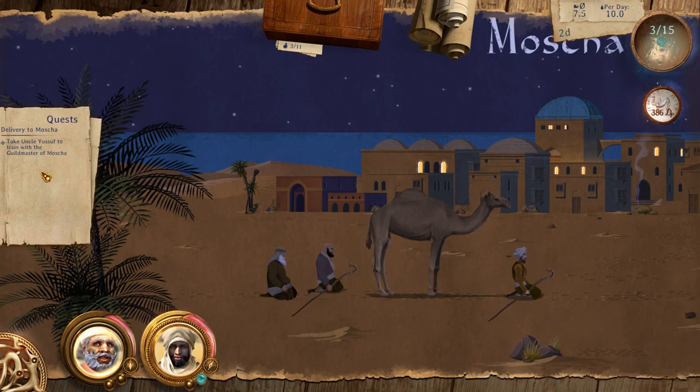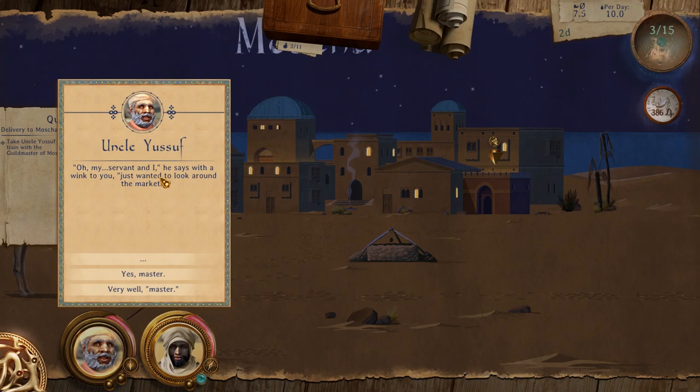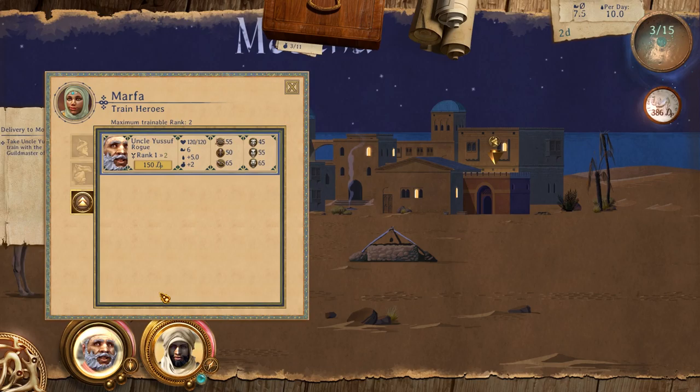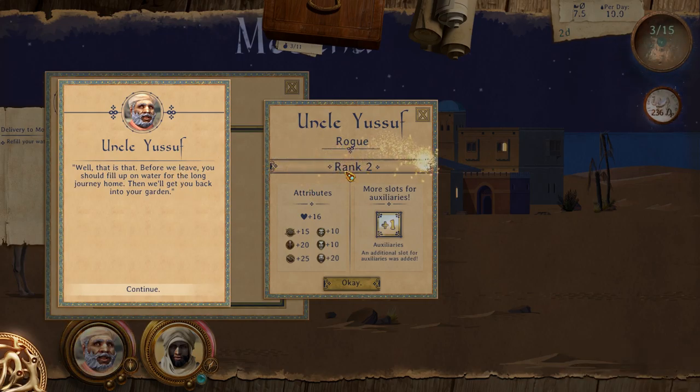Now take Uncle Yusef to train with the Guildmaster of Morsha. It seems you're ready to learn some new tricks, Yusef — interested in training with me? We're going to train Uncle Yusef up, spending our silver to train him. Yusef, the rogue, is now at level two. He got some more haggling skills, some more combat skills, and an extra auxiliary slot. Before we leave, fill up on water before the journey home — then we'll get you back into your garden.